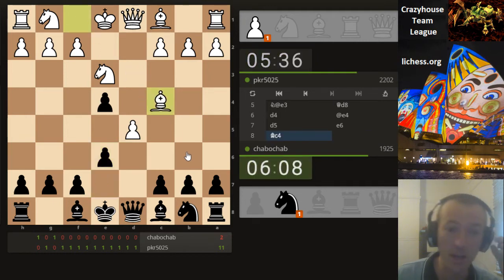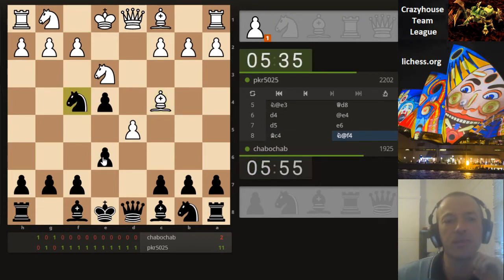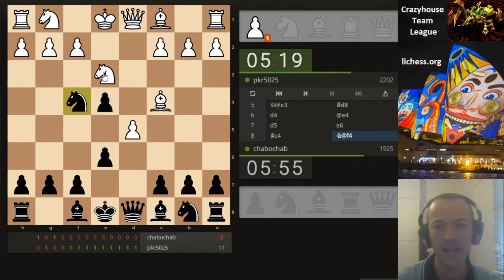It will be interesting if knight b6 and then d takes e6 — how do you respond to that? Trade queens? Maybe even f takes e6? Hard to say exactly without working it out. Knight at f4 — alright, it's a bit unexpected. Now it doesn't come with a tempo here because the knight on e3 is already well placed to guard g2. It's one of the whole points to PKR's opening.